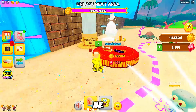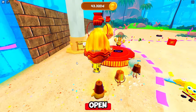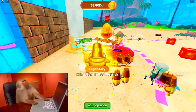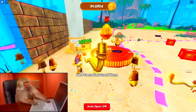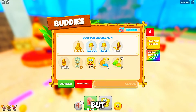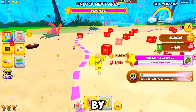To get more buddies, follow me — come here and click Unlock Claim, then click Open to get more buddies. You can equip up to four buddies, but to get five you need to unlock them. Before that, collect some coins by breaking boxes.